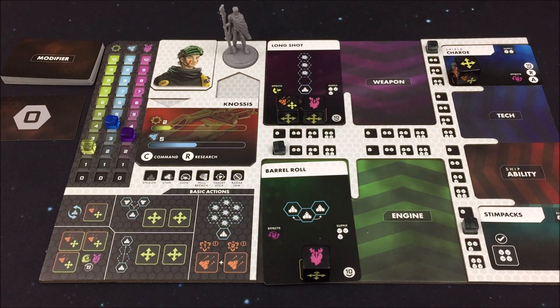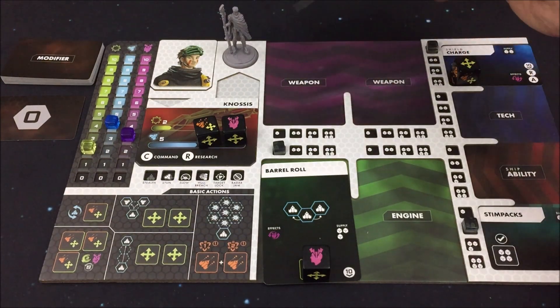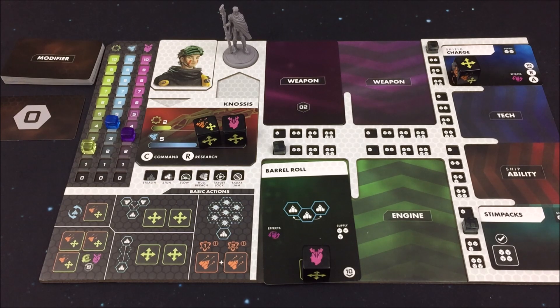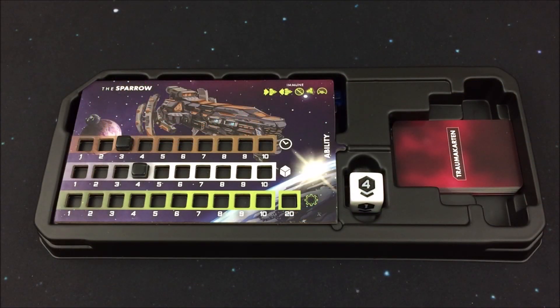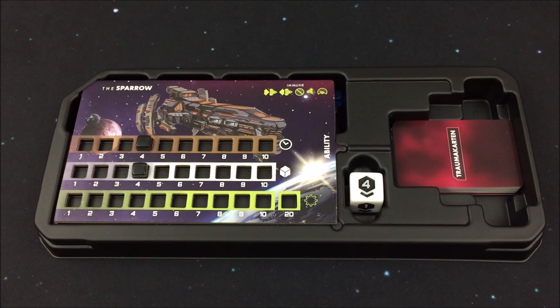Vier Schaden ist schon ganz schön heftig – das würde komplett in die Schilde gehen, aber dann hätte ich nur noch einen Höhlenwert von zwei. Deswegen werde ich den Schaden diesmal nicht in die Schilde lenken. Ich werde mein Waffensystem zerstören lassen – diese steht uns für den Rest dieses Szenarios nicht mehr zur Verfügung. Aber immerhin rette ich damit meine Schilde. Eine Aufladung hätte ich eh nicht mehr – ich müsste erst eine Instanzsetzung durchführen. Runde drei ist damit abgeschlossen. Wir kommen zum Ende der Runde – unsere Piloten bekommen ihre Aktionswürfel zurück, der Rundentracker geht hoch auf Runde vier.